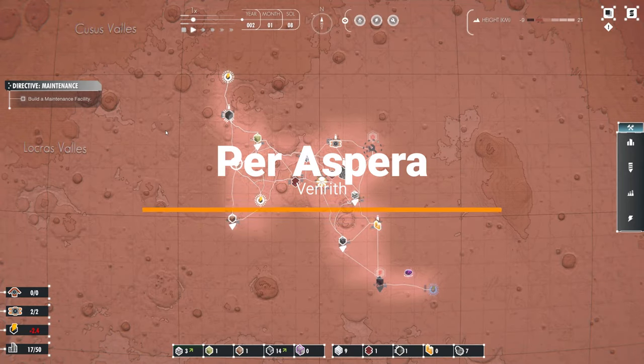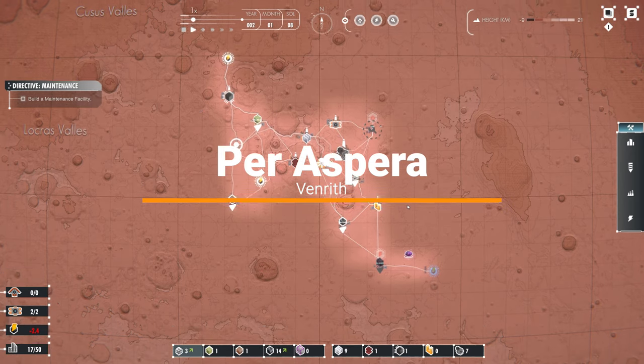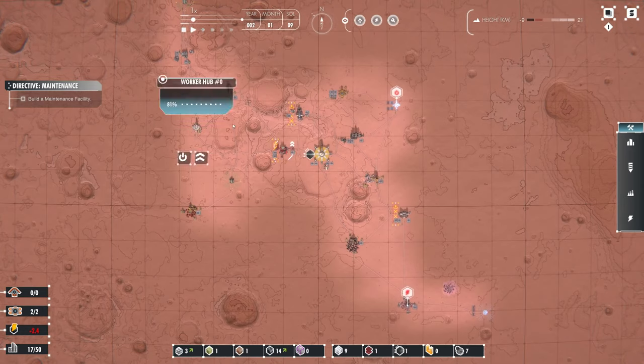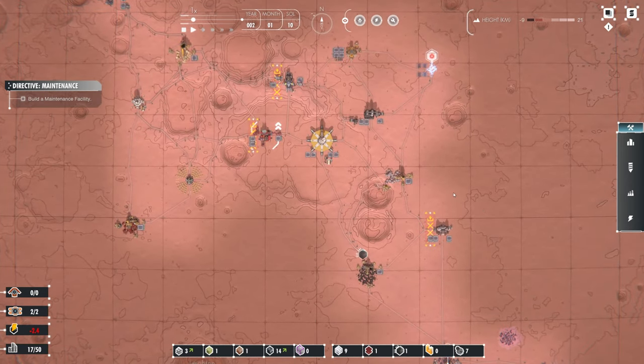Hello everyone, welcome back. I am Venrith and here we are for part two of Per Aspera. So last time we managed to land on Mars and started building up this entire base. We managed to get a second worker which should definitely help.